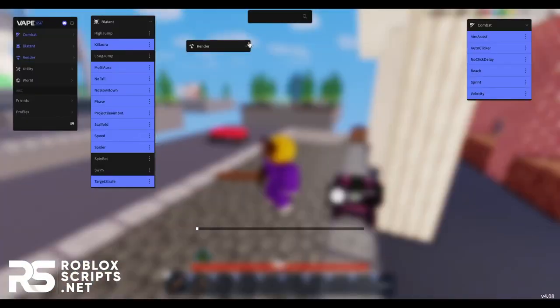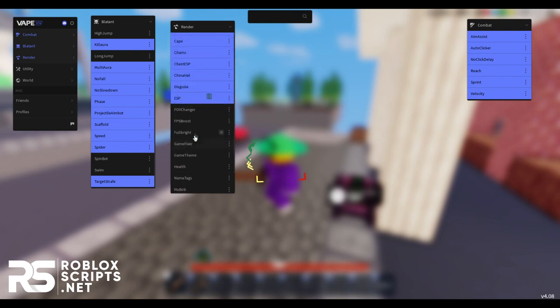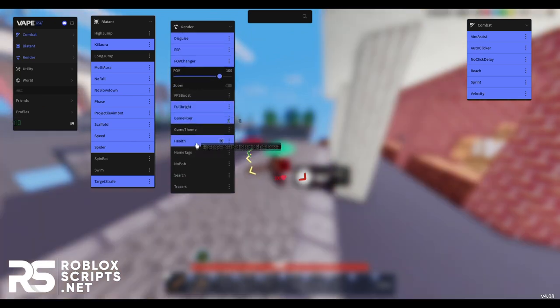Next up you have render, and here you have the ESP tab. Just enable ESP for arrows, bad ESP, bad plates, breadcrumbs — all of these if you want — and you can see so much stuff far away from you. You can even boost your FPS, like, to 100. FPS boost, fullbright, Game Fixer if it has any bugs, game team health, name tags, no bob, and search and trace.